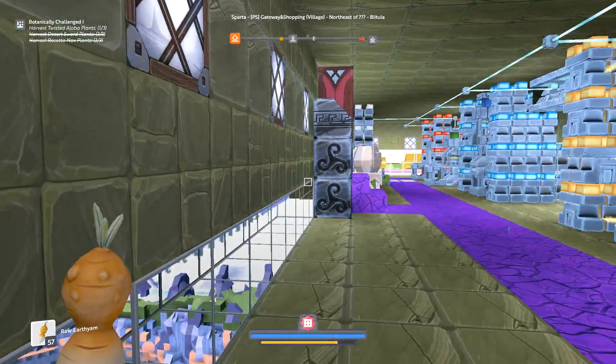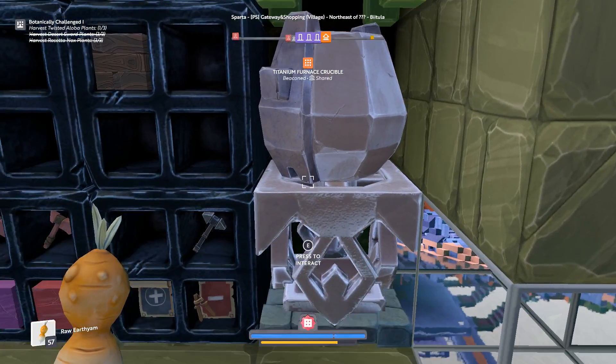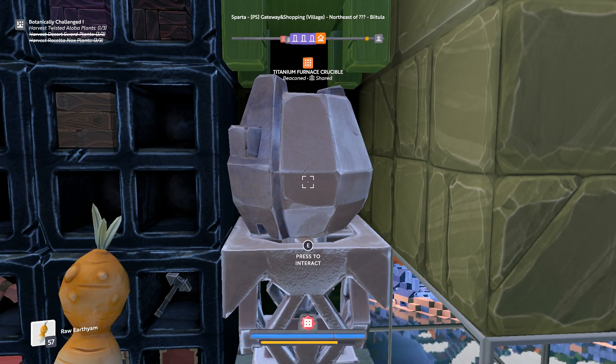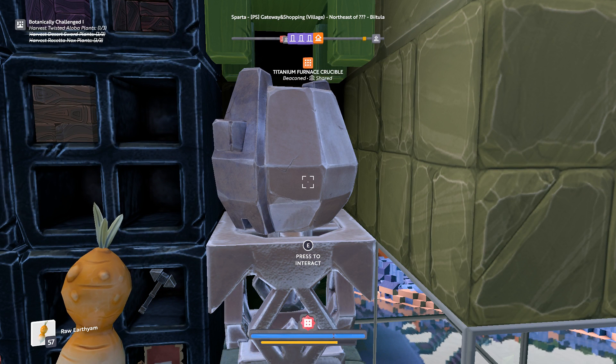So there are many different types of furnaces. I'm standing in front of a titanium furnace. The difference between the furnaces is you start off with a stone furnace, then you move on to an iron furnace, and finally in endgame you're going to be using a titanium furnace. Basically, each furnace is a bit faster and more efficient with the fuel you're using, so you'll want to eventually move up when you can.